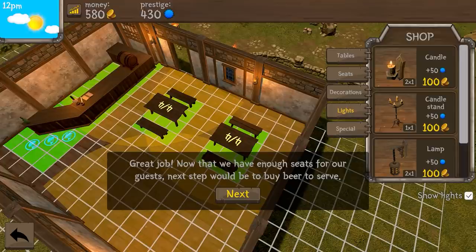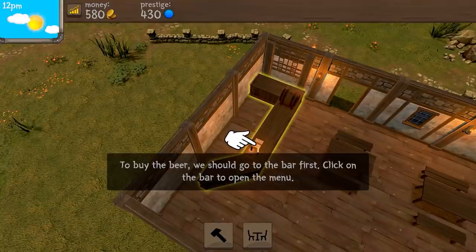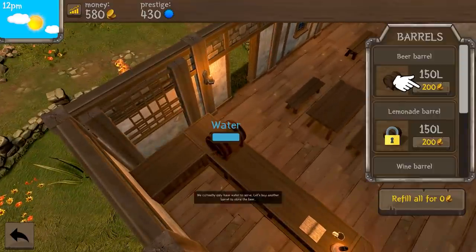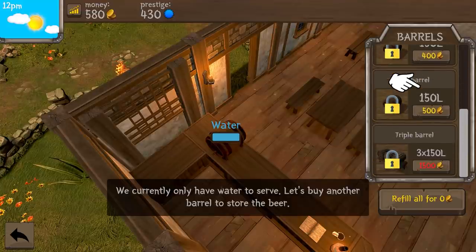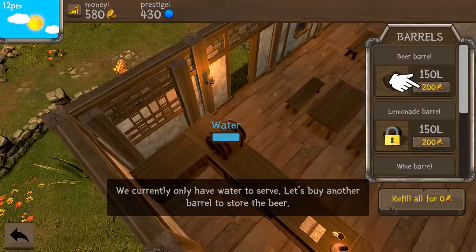Now that we have enough seats for a guest, the next step would be to buy beer to serve. To buy the beer, we should go to the bar first. Click on the bar to open the menu. Beer barrel, lemonade, wine, ale, triple barrel. Amazing, that's really cool. We currently only have water to serve, so let's buy another barrel to store beer.